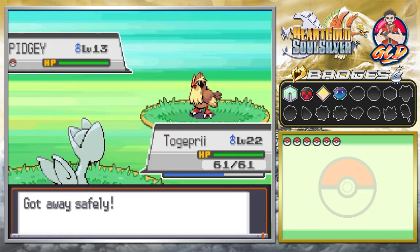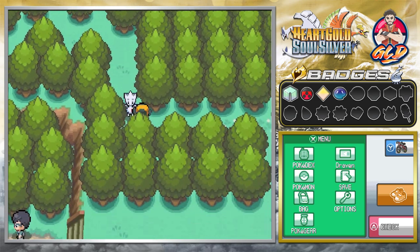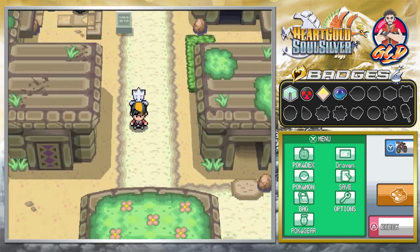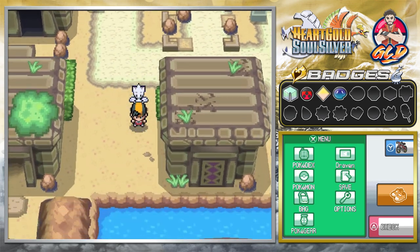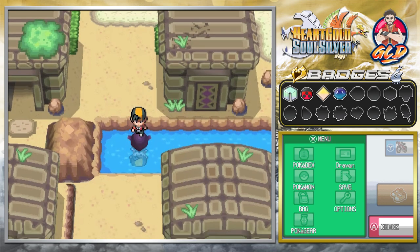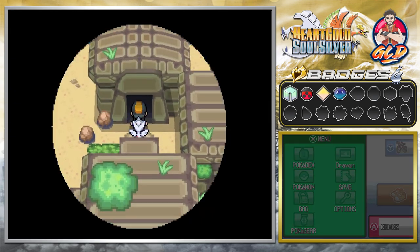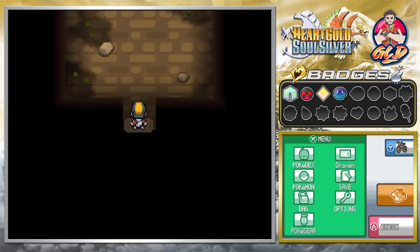We're going to be going straight back to the Ruins of Alph - there's gonna be something that we need to do there and it's gonna be awesome. Because I have a specific Pokemon on my team, I cannot wait. We have Surf, so you can surf the waters freely everywhere, and this will enable us to go into the next chamber for the next puzzle.